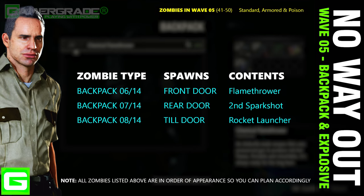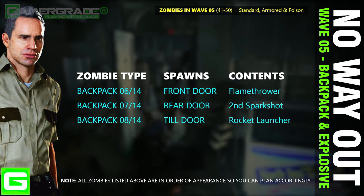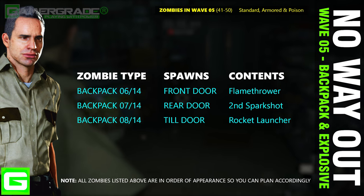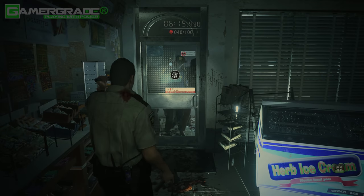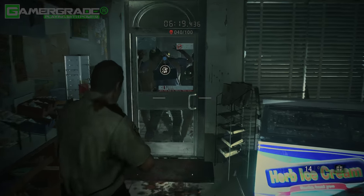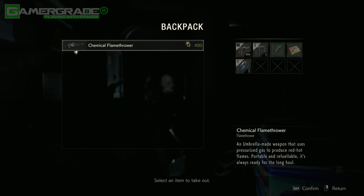Wave five begins — zombies 41 to 50 — consisting of standard, armored, and poison zombies. There are three backpack zombies in this fifth wave: the first enters at the front door and drops a flamethrower, the second enters at the rear door and drops a spark shot, and the third enters at the counter door and drops the rocket launcher with two rounds. There are no explosive zombies in this fifth wave. Stand close to the front door and wait for the first backpack zombie to enter — if you're low on ammo, simply let the backpack zombie attack you as soon as it opens the door to make it drop its pack, as backpack zombies will immediately drop their packs as soon as they attack.